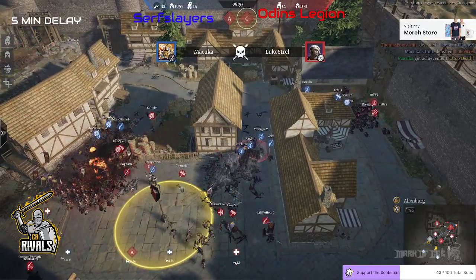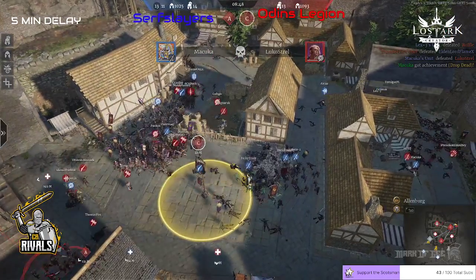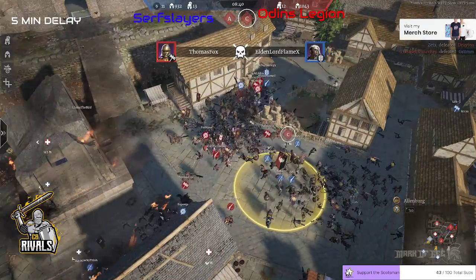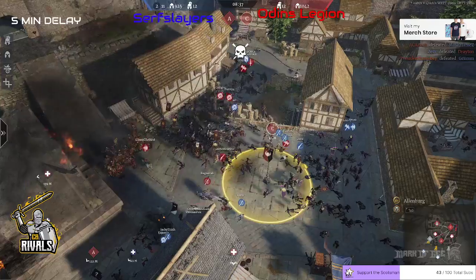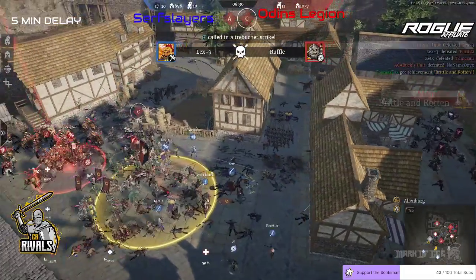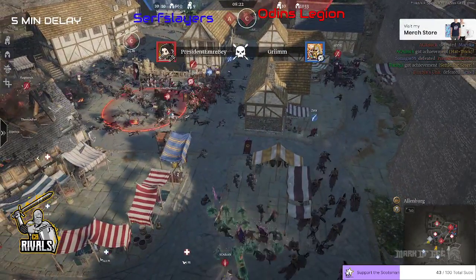The Trebs are going to be so good here if they can get them to hit — just like that one there, slightly hitting as all three sides push in to fight. Luko Steal is the first to die, then Eldon Fox goes down. There's a couple of heroes dying quickly with lots of clustering going on, but there's a little point cap here. So many pike players are coming in trying to do some work, with Thomas Fox picking up another kill. It does look like this is going in the way of Odin's Legion — Surf Slayers' numbers are whittling down.